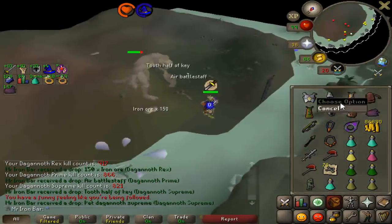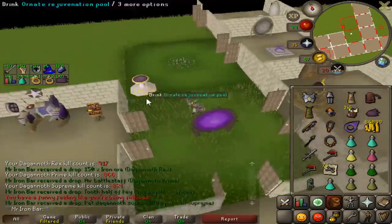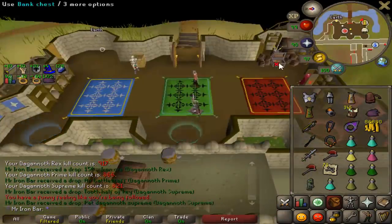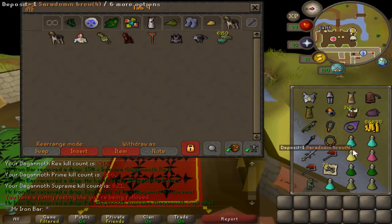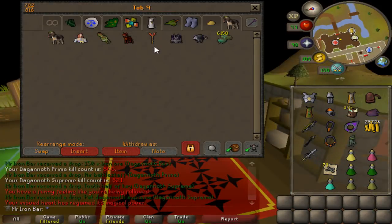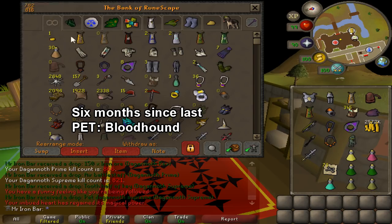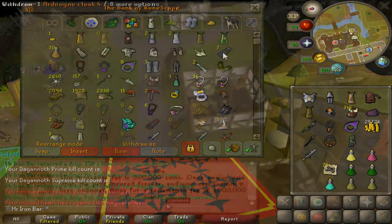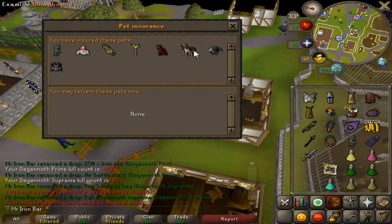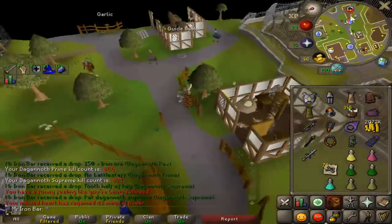What the hell - okay I need to go bank! Hello there - a Supreme pet, wow, that was completely unexpected. It's been such a long time since I've gotten a pet. I'll put an annotation on screen showing how many months it's been. Let me insure this pet real quick. After insuring: one, two, three, four, five, six, seven, eight pets total - six bossing pets, one clue scroll pet, and one skilling pet. Very nice! Back to Dagannoth Kings.